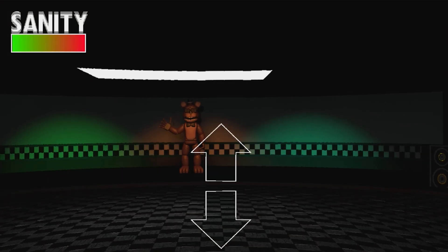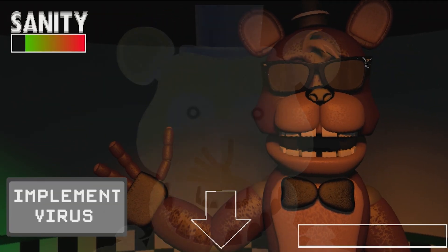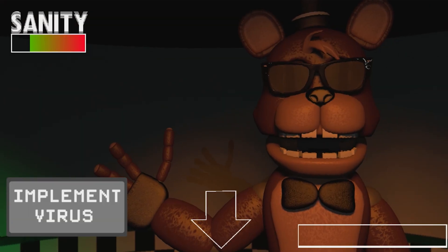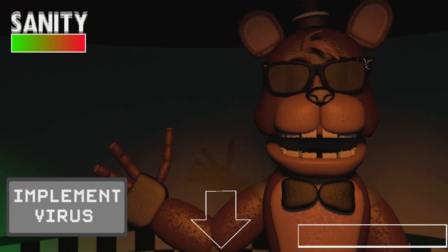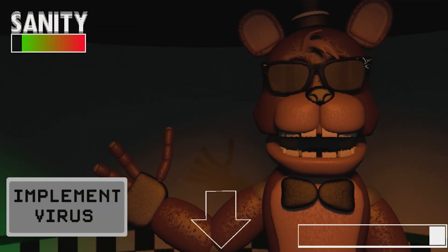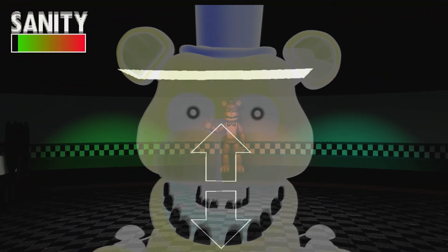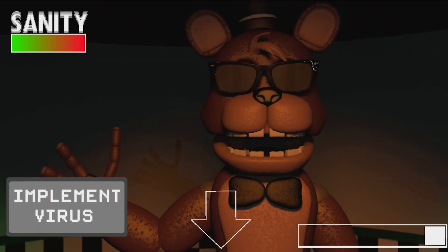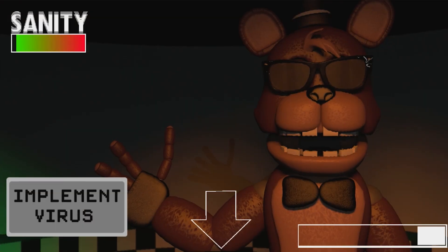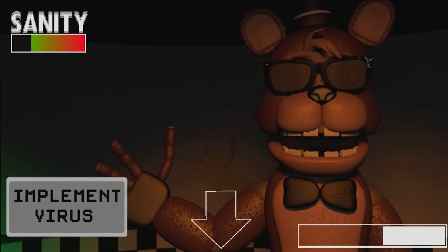What the hell? Oh — implement virus? What the hell? I don't know what happened. My sanity is dropping like flies, though. Oh wait, I see it — there's a bar at the bottom. I don't know what they wanted me to do, though. What do you do there? I have no clue why I'm trying to implement a virus. Do I just have to hold this down? They haven't told me at all what to do.